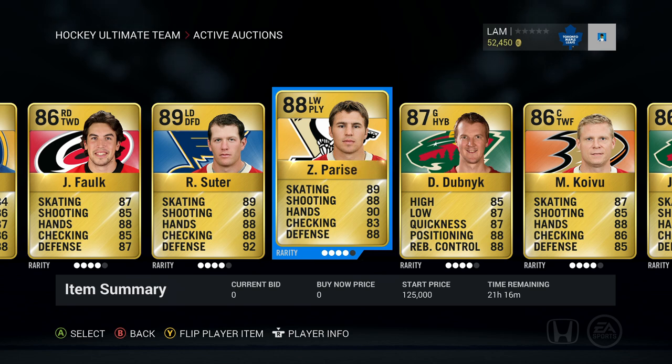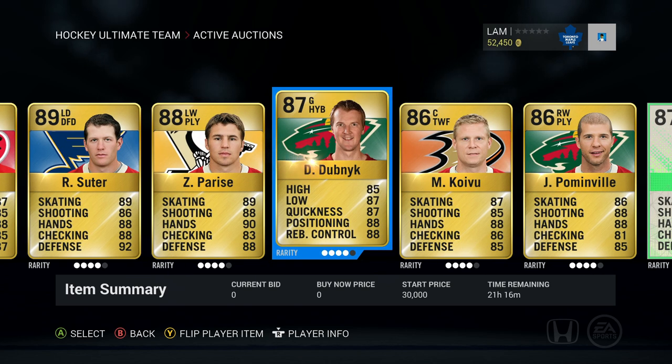I'd have to go out to buy Parise in the marketplace, but he is the left-wing playmaker with some pretty sick stats if you want to pick him up. Next up, Devin Dubnyk — 30,000 start price, a pretty average goalie. I'm not going to talk about him too much, but he is up on the marketplace.